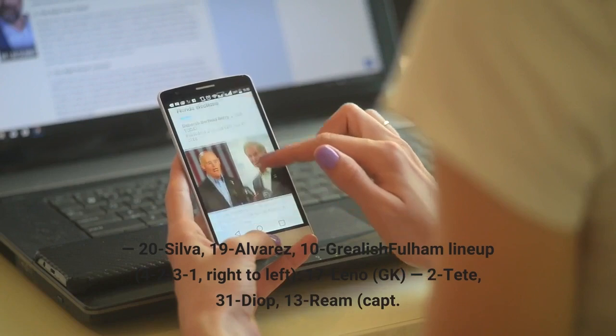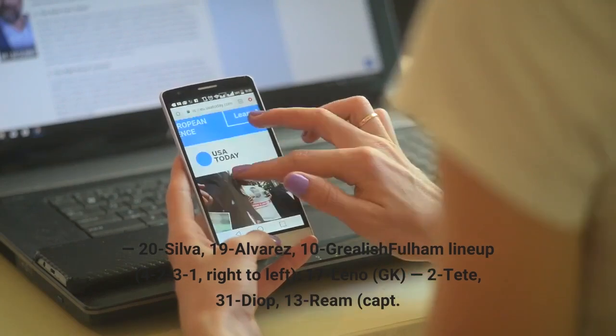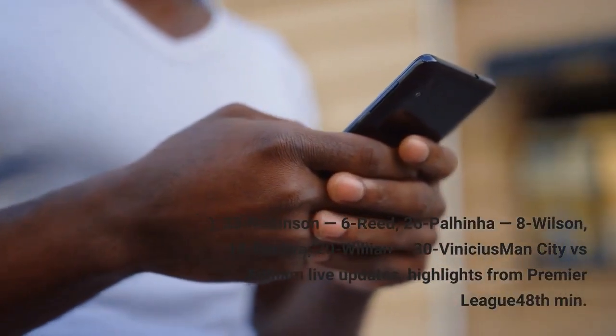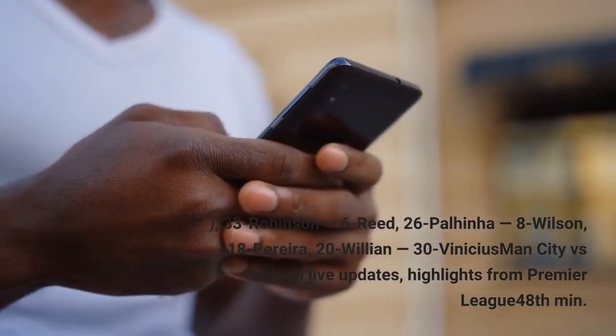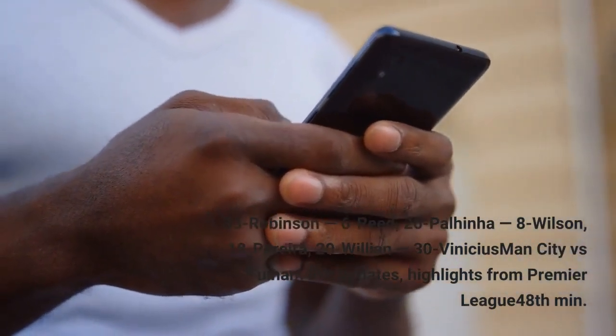Fulham lineup, 4-2-3-1, right to left: 17 Leno (GK), 2 Tete, 31 Diop, 13 Ream, 33 Robinson — 6 Reed, 26 Palhinha — 8 Wilson, 18 Pereira, 20 Willian — 30 Vinicius.